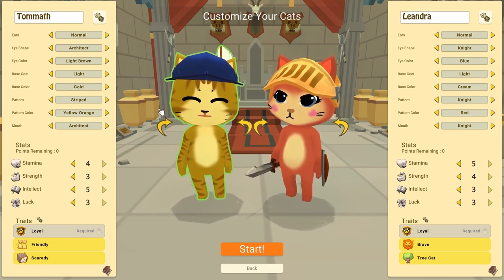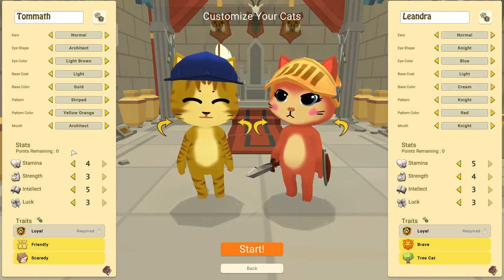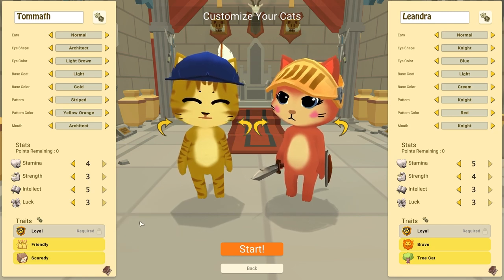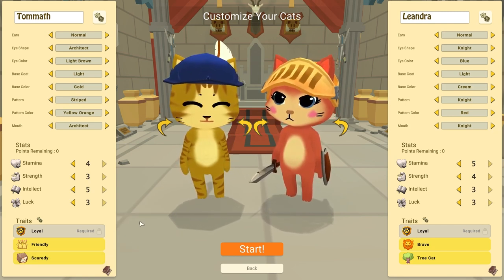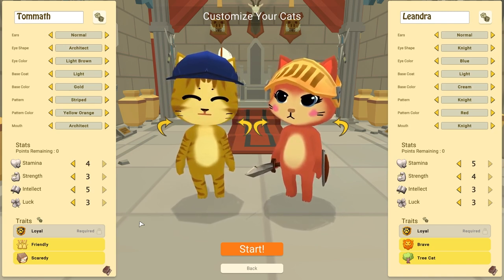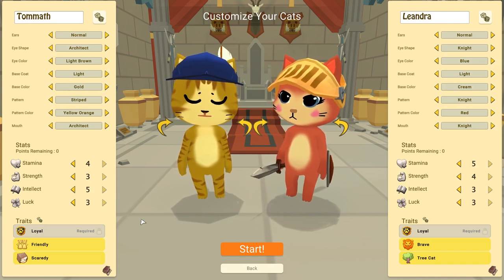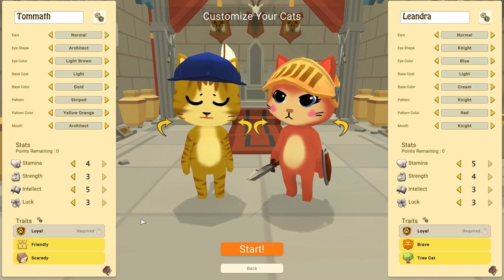The way we're going to do the video is we're going to have a look at all the cosmetic options, then we'll check the stats briefly and the traits briefly. Then I'll talk a little bit about other stuff I've seen in the game because I've played it a little. There will be stuff in the game that might be a little bit different, and we're also going to randomize at the end.